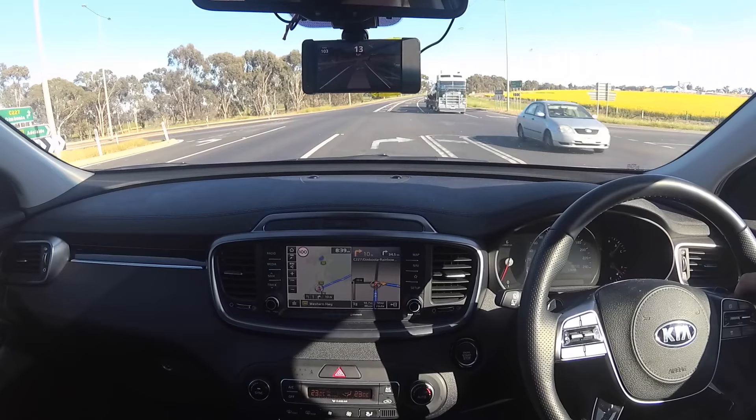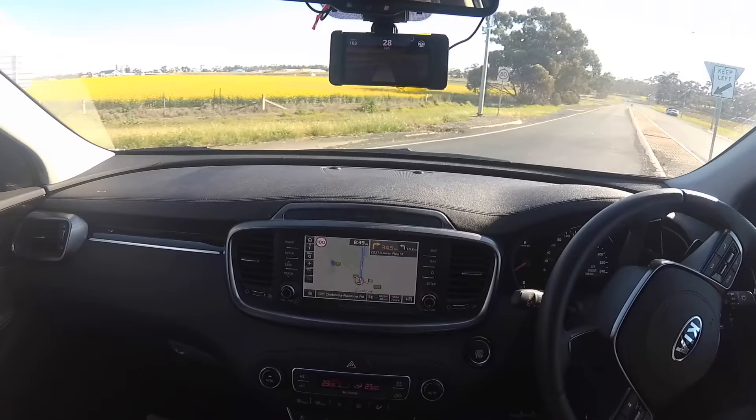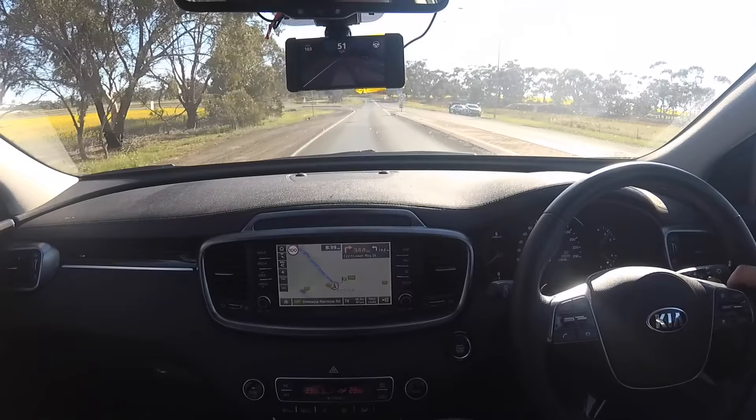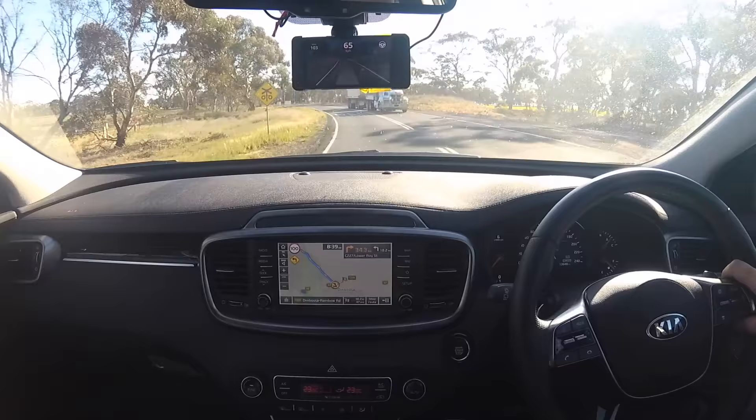These vehicles have auto-hold as well — I don't need to hold my foot on the brake. When it goes green I take my foot off and it sits there until I touch the accelerator. I thought this was standard in newer vehicles until I started test driving a lot and found out it's actually not that common. It should be standard today honestly, and on the Kia Sorento it is.